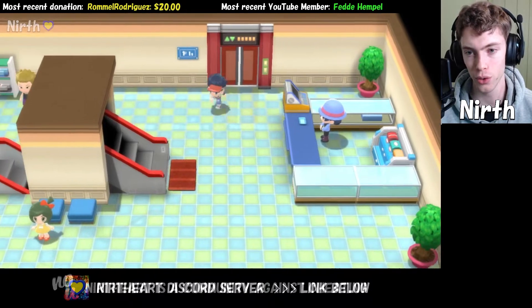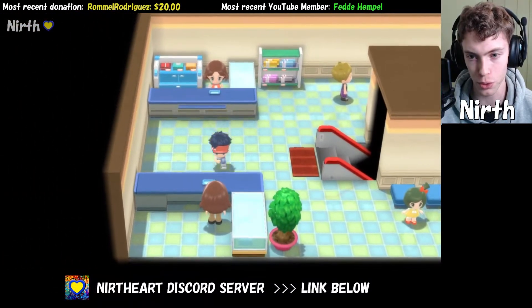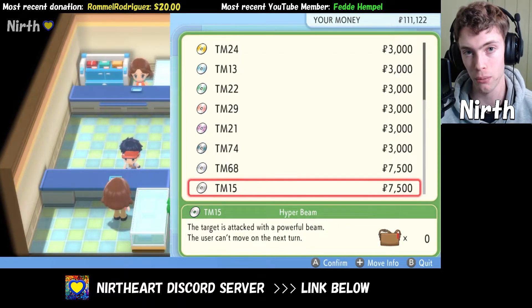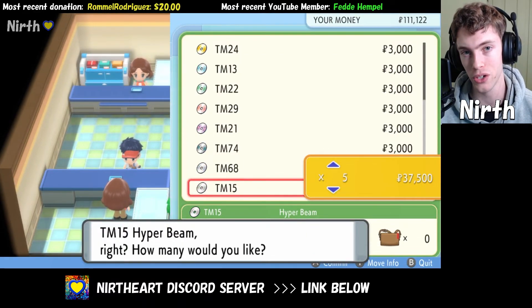Once we are at the third floor, we want to head over to the bottom store clerk, and she will sell you TM15 Hyper Beam. You can buy as many TMs as you want. Thank you for watching.